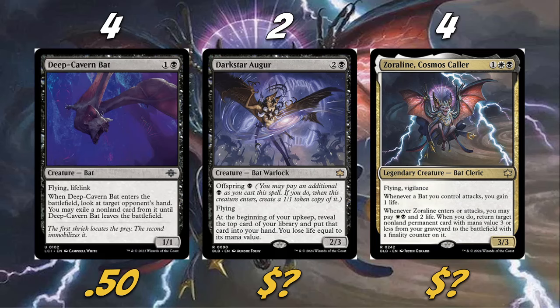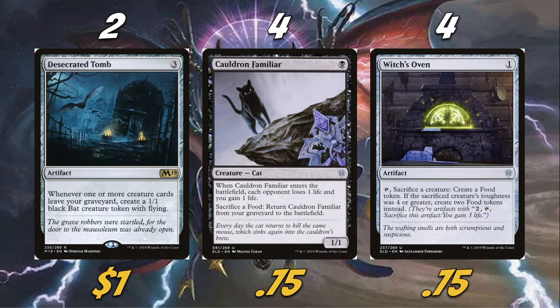We're also playing two copies of Desecrated Tomb. Whenever one or more creature cards leave your graveyard, create a 1/1 black bat creature token with flying. We obviously want creatures leaving our graveyard frequently, which is why we're playing four Cauldron Familiar and four Witches' Oven. It's technically a cat-oven shell, though I'd say we're primarily a bat deck that also happens to play those two cards. Importantly, if our opponent destroys half the combo, we can bring it back with Zorline, which still triggers Desecrated Tomb.